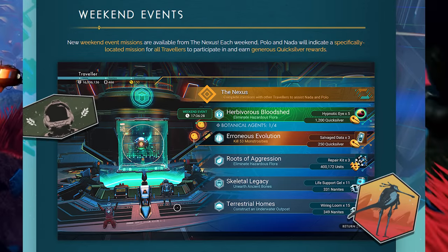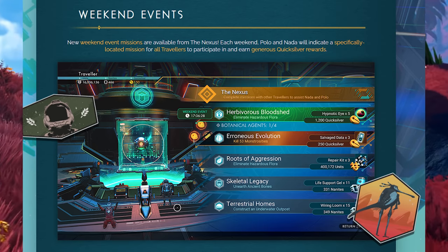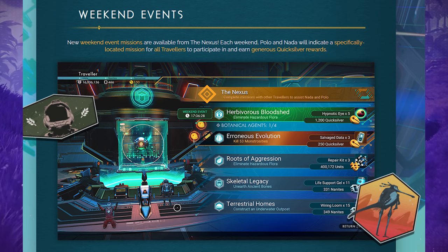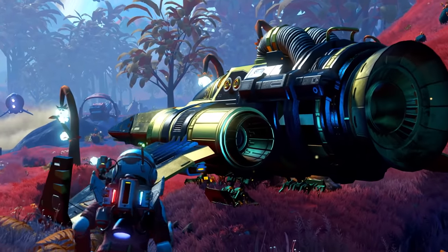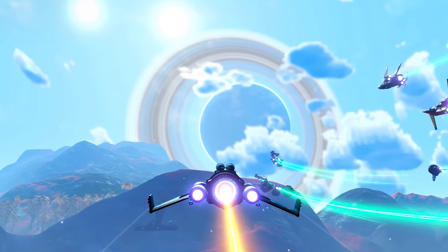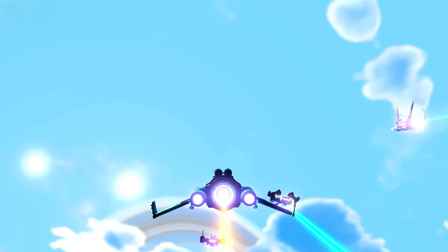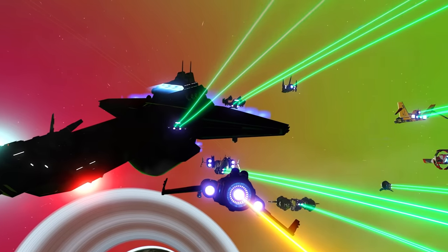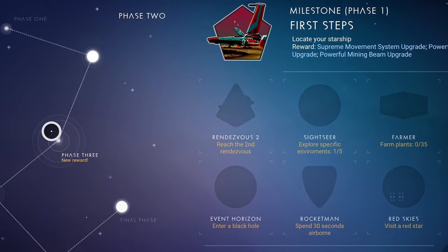Weekend events are back. New weekend missions are available from the Nexus. Each weekend, Polo and Nada will indicate a specifically located mission for all travelers to participate in and earn generous Quicksilver rewards. We finally got our Quicksilver missions back from the weekend. Hopefully they're continuing the storyline attached to that. I wonder how they're going to implement them - are they going to be part of the expeditions, or standalone like they used to be?